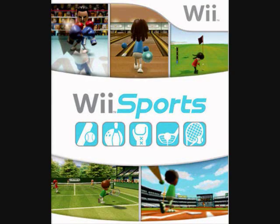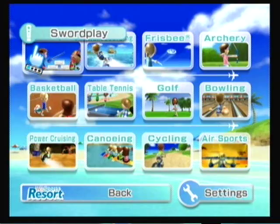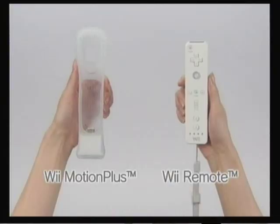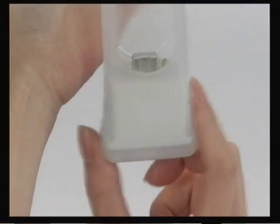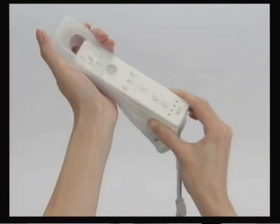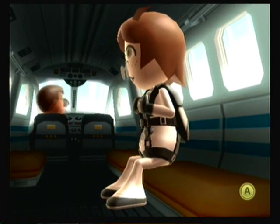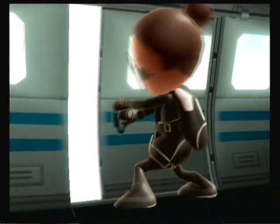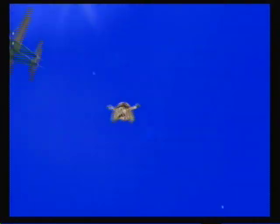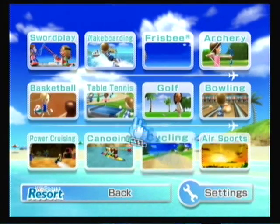In the original Wii Sports, there are only 5 games to choose from. But in Wii Sports Resort, Nintendo went crazy with it and added more than double the amount, with 12 games to choose from. When you first start the game, there will be a little instructional video explaining the peripheral that comes with Wii Sports Resort, the Wii Motion Plus. This is a little block that you plug into the bottom of your Wiimote that will enhance its precision. After the video, you find yourself or one of your Miis inside a plane about to jump out and skydive towards Woohoo Island.